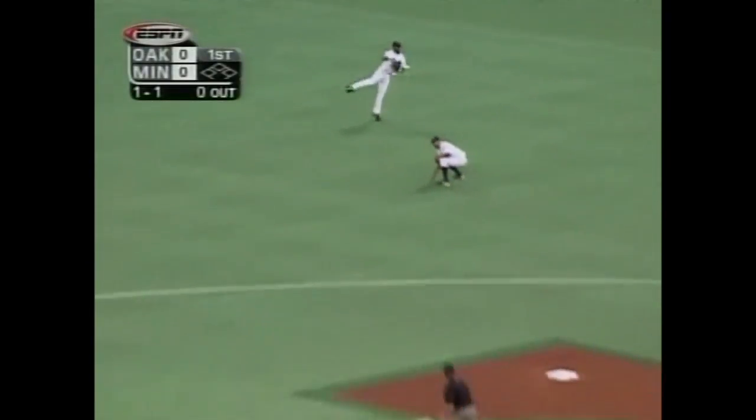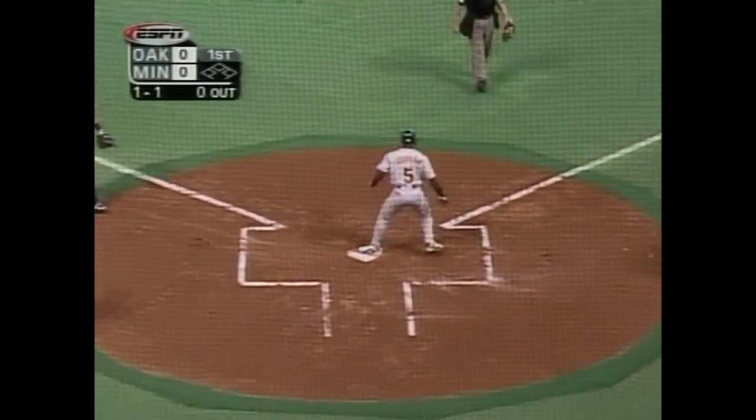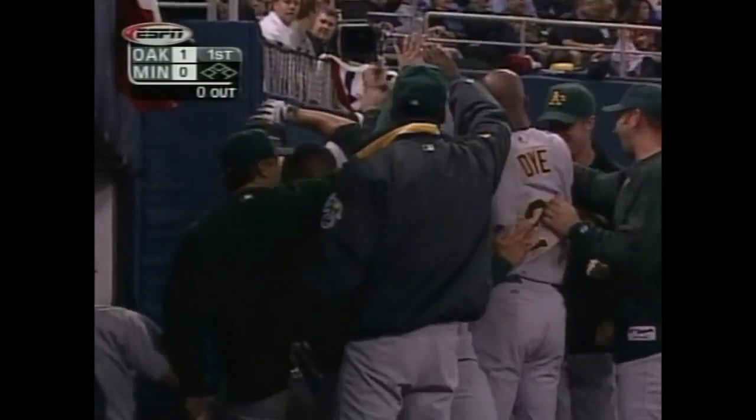They're going to wave him in. He's trying for it inside the Parker, and he gets it. Ray Durham scores the first run of the day for the Oakland A's. He goes all the way around the bases. Hunter could not make the play on the sinking line drive, and it is 1-0 Oakland.